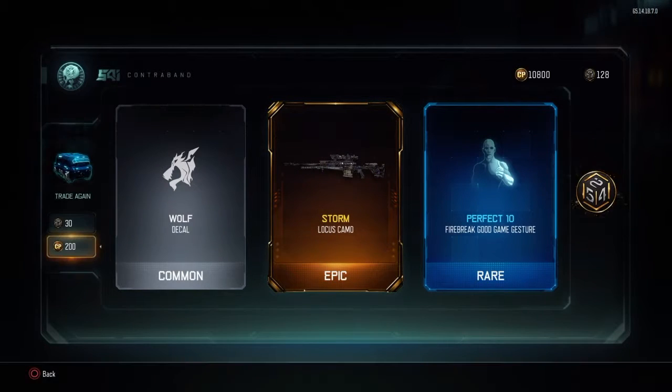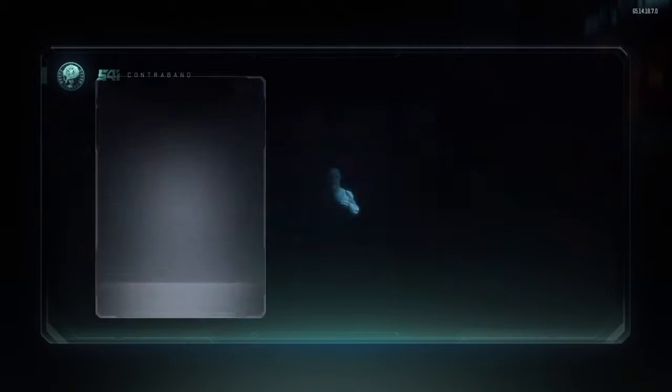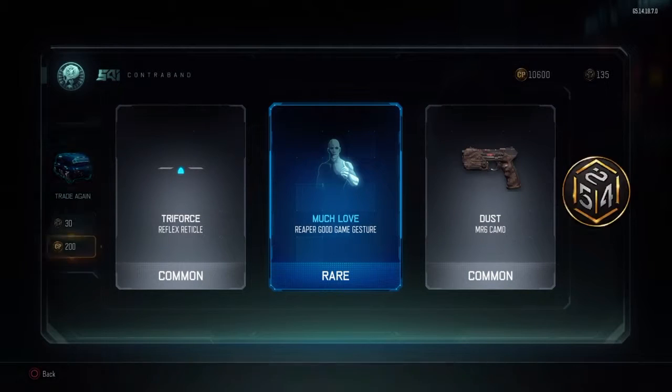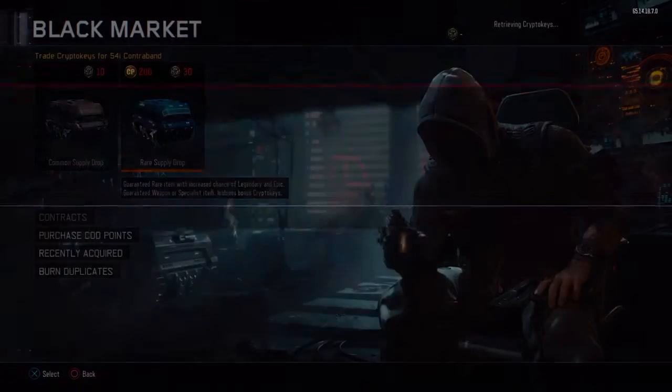I saw the sniper and an epic — I almost thought that was the RSA Interdiction. I swear I'm gonna lose it. At least we got 30 bonus crypto keys — at least we got our supply drop back.